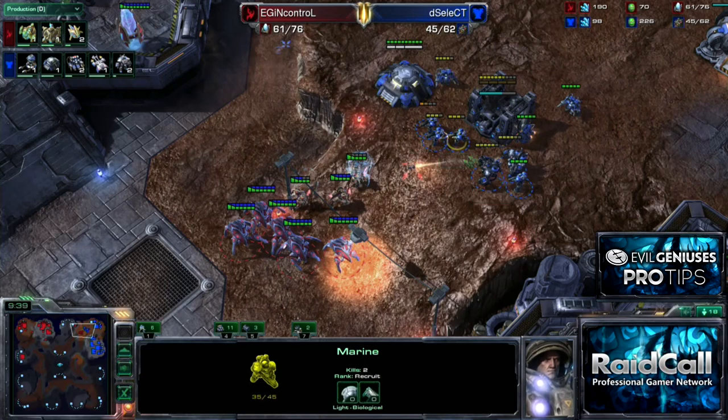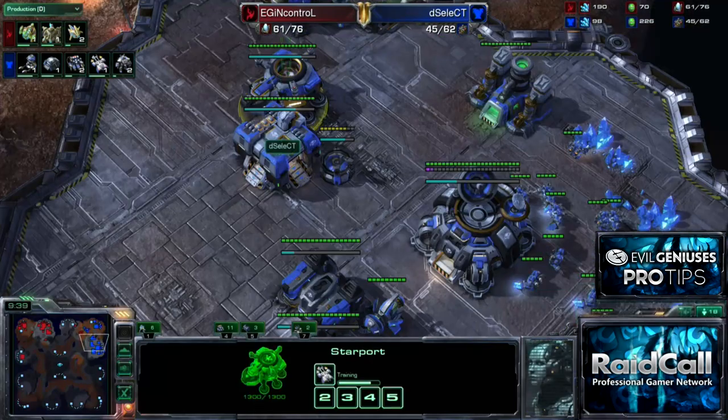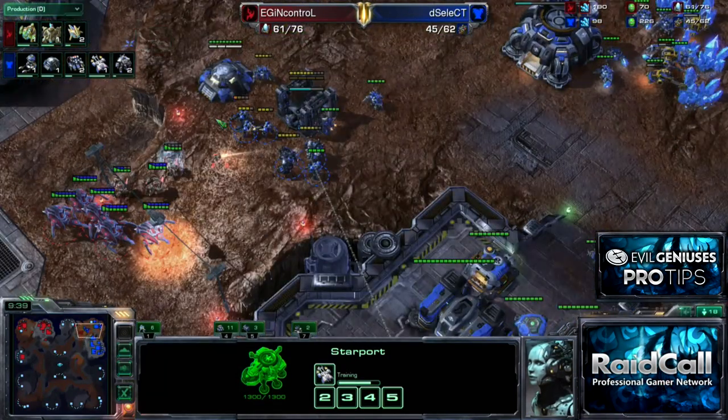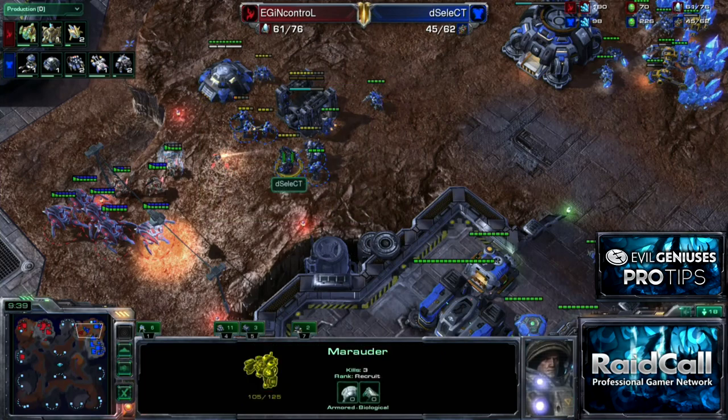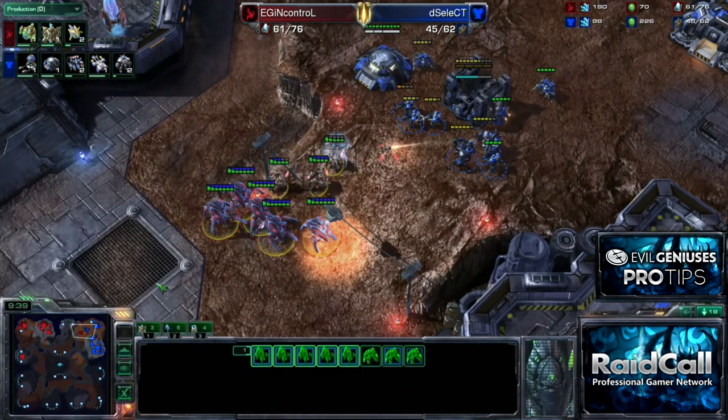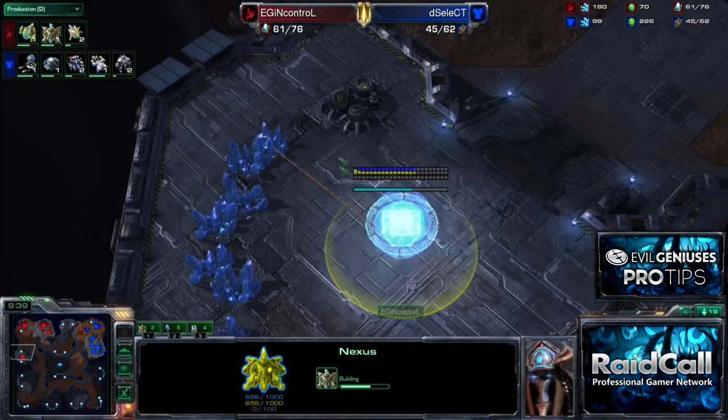I really like this style because it allows me to force my Terran opponent into a predictable place. Right now I know he's going Marine Marauder. I absolutely know the only tech path he's probably going towards is the Starport for Medivacs — that makes the most sense. You don't go Marine Marauder, Thor Banshee, because they don't work together that way. In this case, I know exactly what he's doing, and he doesn't have much idea what I'm doing. He probably thinks this is a 6-gate or 5-gate timing, but we're going straight to the large production macro phase.